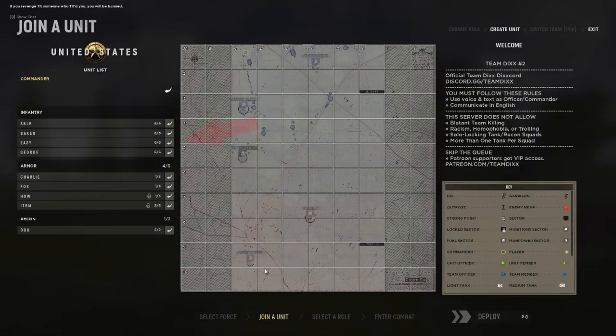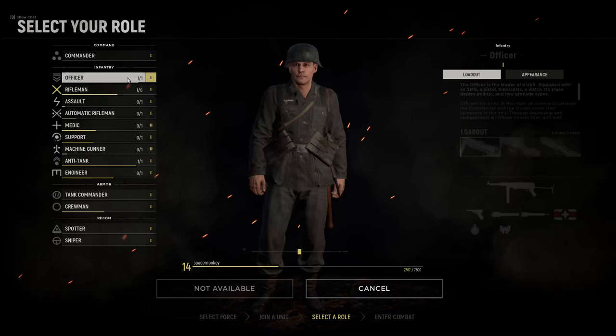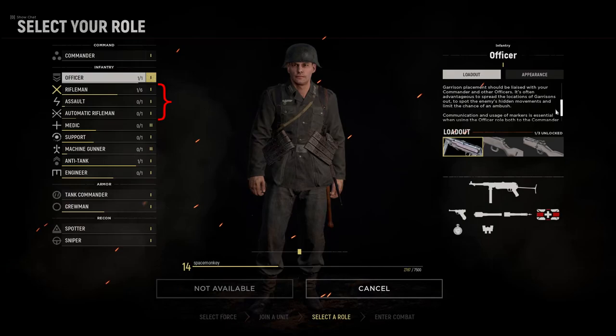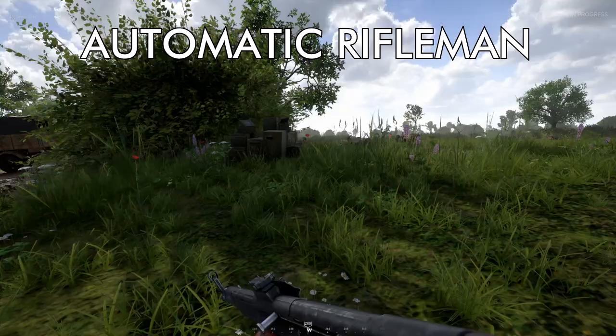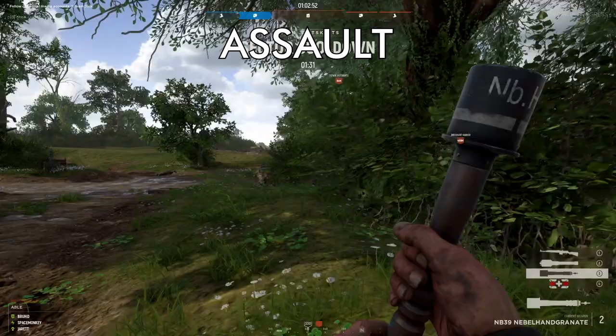Infantry squads are what most of the team will be playing as. Once you join an existing infantry unit, you'll be prompted to select a soldier class. The only piece of equipment common across all soldiers is the two bandages you get for treating wounds. The rifleman, assault, and automatic rifleman are your most basic classes — the "I wanna shoot stuff" classes that focus on firepower and the ability to attack enemy positions. They each have different weapons ranging from slow fire rate and great long-range accuracy for the rifleman to high fire rate and lower accuracy for the automatic rifleman. Every class gets two grenades, but the assault class also gets two smoke grenades which are great to cover your movements.